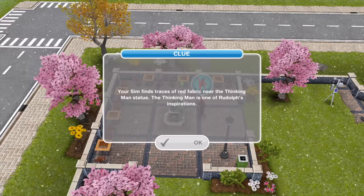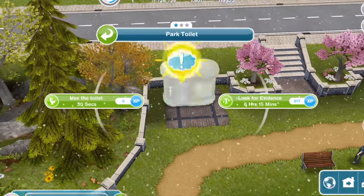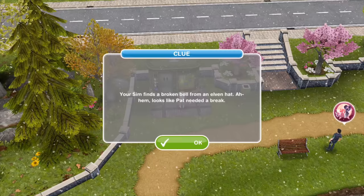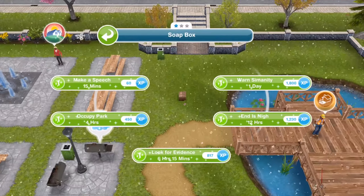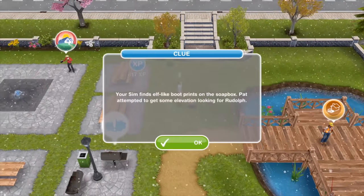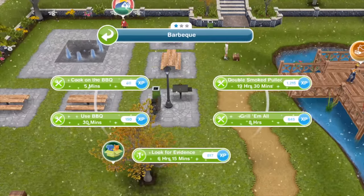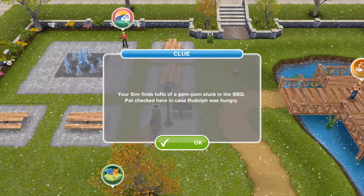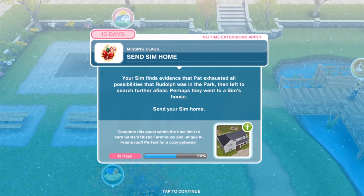Your Sim finds traces of red fabric near the Thinking Man statue. The next one is by the toilets — six hours and 15 minutes — your Sim finds a broken bell from an elven hat. Looks like Pat needed a break. The next one is on the soapbox — six hours and 15 minutes — your Sim finds elf-like boot prints. The next is at the barbecue — your Sim finds troughs of a pom-pom stuck in the barbecue; Pat checked here in case Rudolph was hungry.